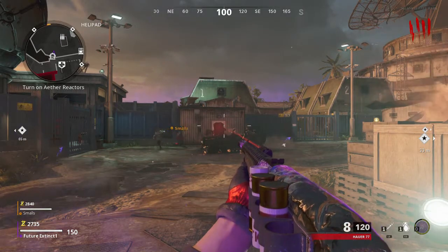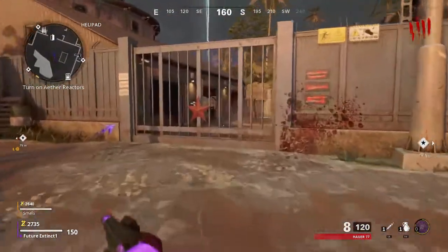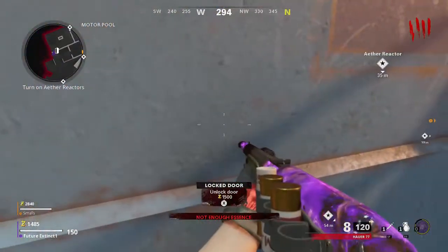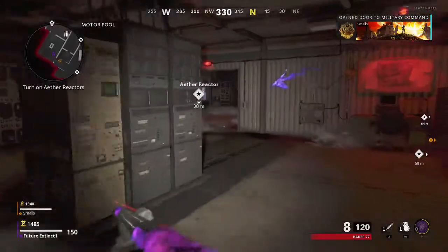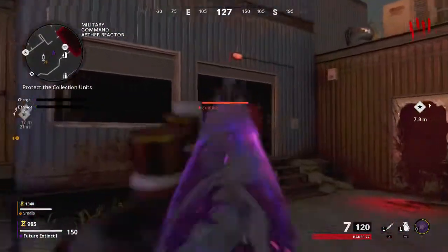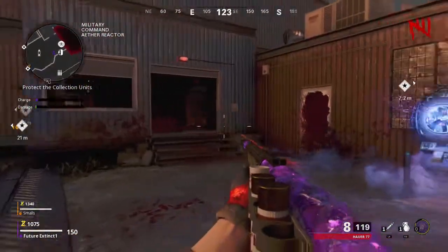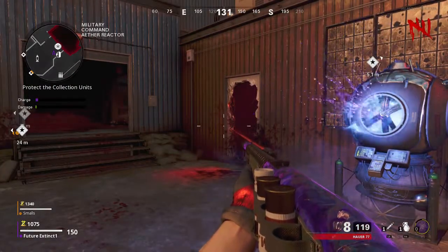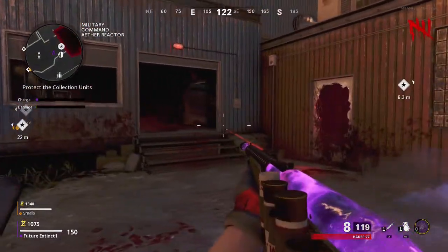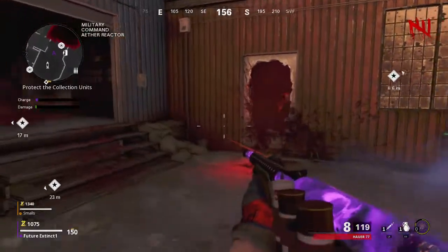The second step of the pack-a-punch machine is to go to the firebase and go to the right. Open these couple of doors to the ether reactor, then go ahead and buy it. After you buy the ether reactor, you're going to have to defend these three towers — right, left, and middle. If you have a partner this can be a lot easier, or even easier with a full team, but if you're doing it solo it's actually not too hard. I'm going to fast forward until this is done.